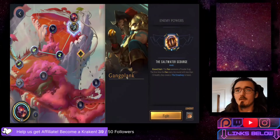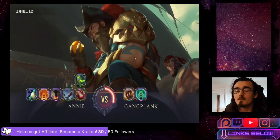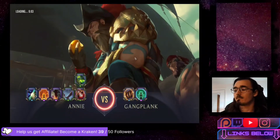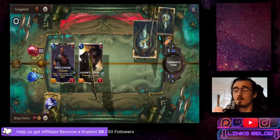Up next we have Gangplank with the Saltwater Scourge power - they summon a Powder Keg on round start, and when they start the round with 15 or less health, they create the Dreadway in hand. The Dreadway is a 6-cost unit that doubles all damage our opponents can deal - it's pretty crazy for Gangplank.